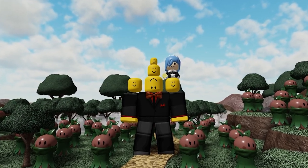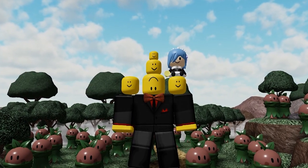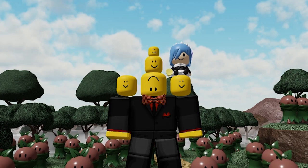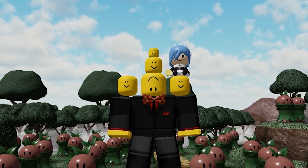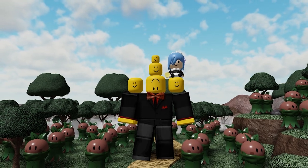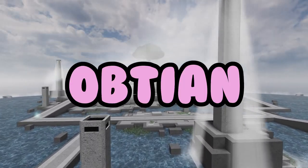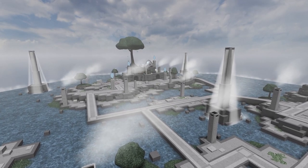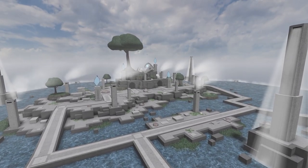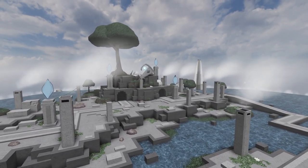Hey guys, welcome back to another video! In this video we're going to take a closer look at Branch. Branch is a brand new character created by Quell — it looks super adorable, but how good actually is it? What skins can it wear, and how do you even unlock Branch? You can unlock Branch by beating either easy, medium, or hard in the Silent Sanctuary. Note that you have to be level 30 to enter.